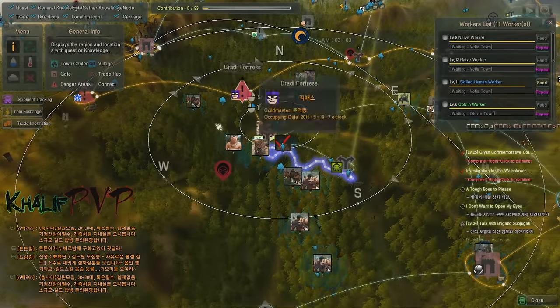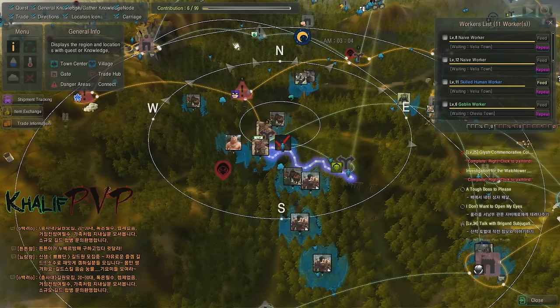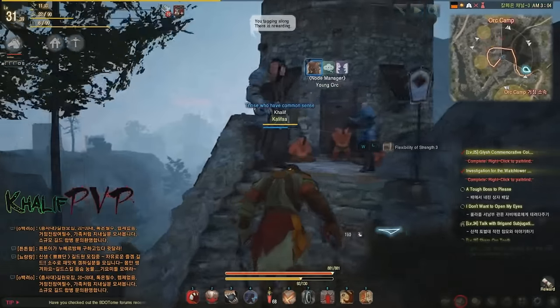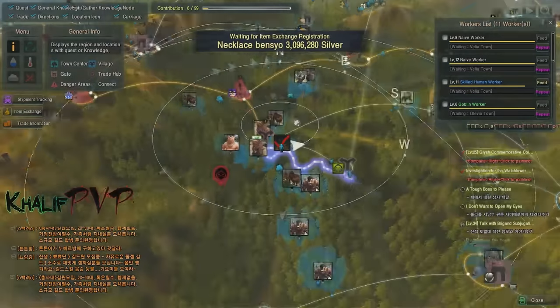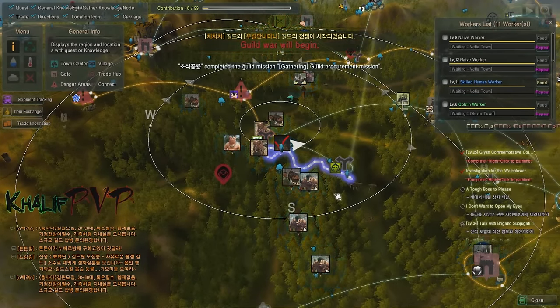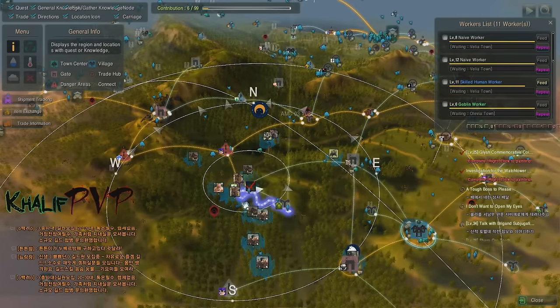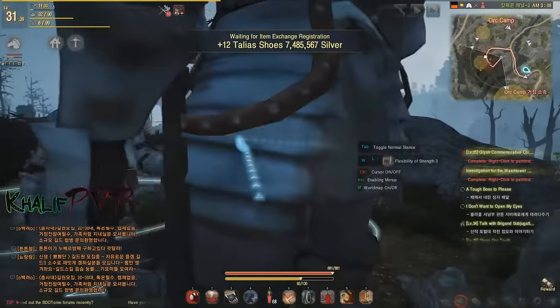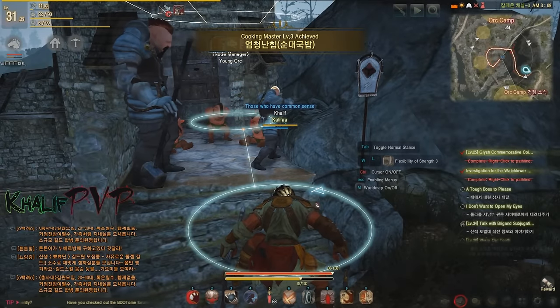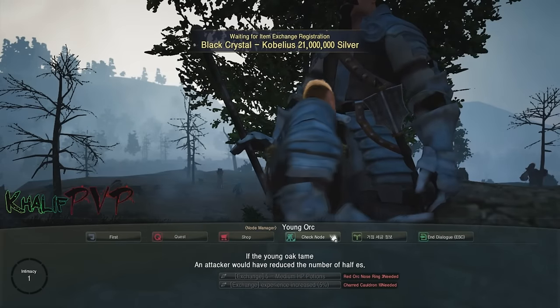The first tip: if you're grinding in an area — for example, I have a lot of quests in this particular section — you want to invest in the nodes around that area. When you invest in a node, you get trade tokens. A lot of quests give you little coins, and when you trade them into a commerce NPC, you get much more money. Without a connected node you only get around 30%, but with it connected you get the full 100 to 120 percent.